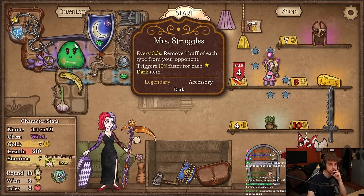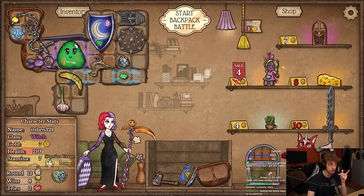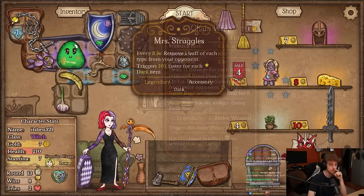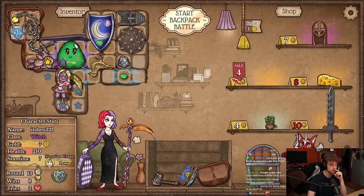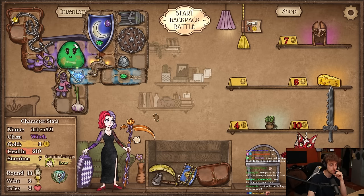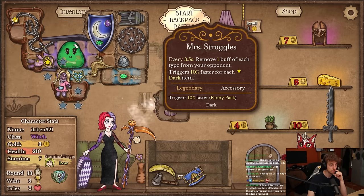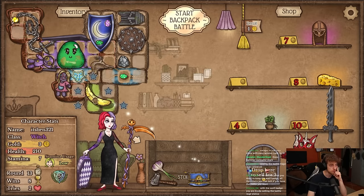There it is! The synergy is: this removes one buff, this can remove seven buffs total, gives plus seven damage to chain whip — seems good. It would go here. This maybe goes here. This definitely wants to be fannied as well — what's the speed on it? Three seconds. We don't have any other dark items yet.